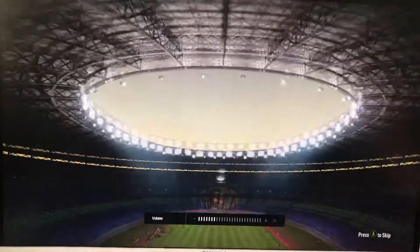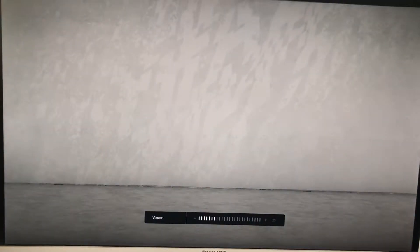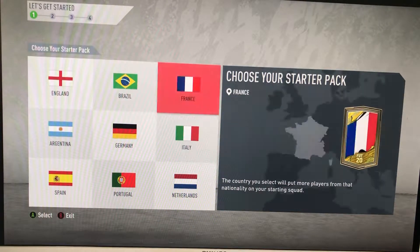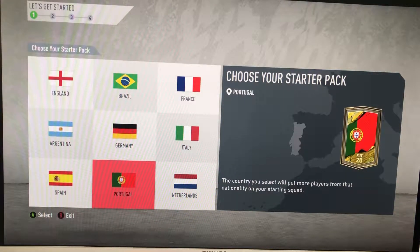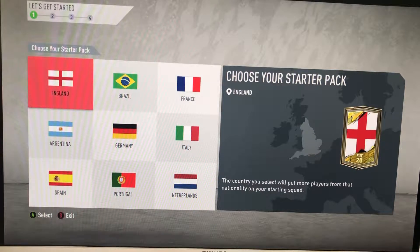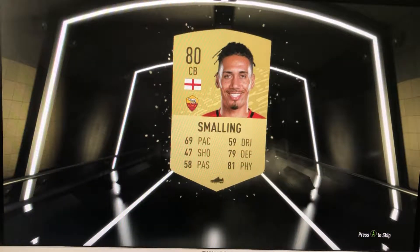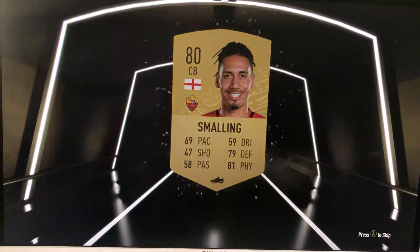I've got one in the background as well. I'll skip this cutscene and go straight to start my club. I'm not sure what nation I'm going to go - even though I'm not sure whether I'm actually going to go to a Premier League team, I am going to go England for my start-up hack. Let's see who we start off with - Chris Smalling. Even though he's in the Serie A, he could be alright.